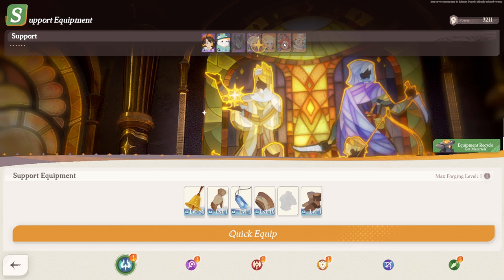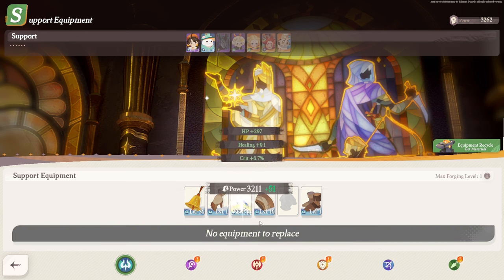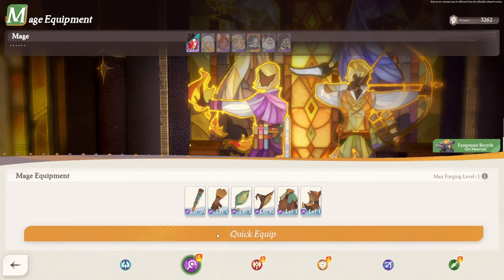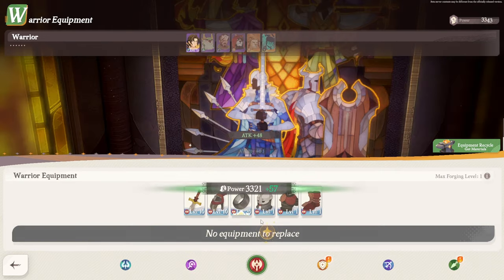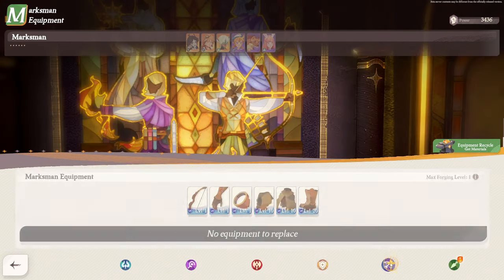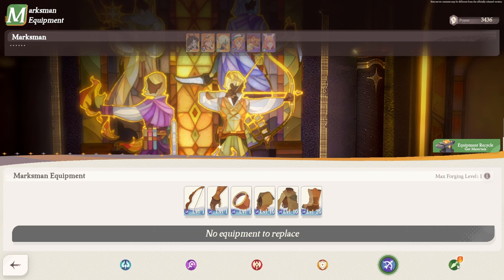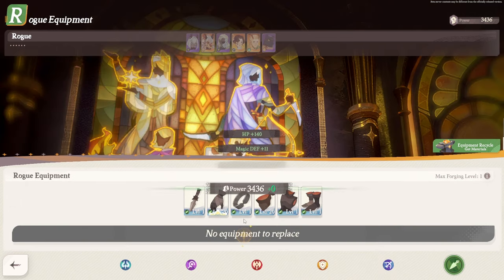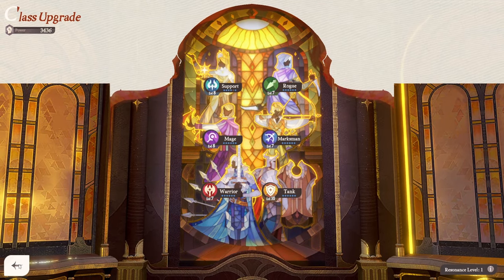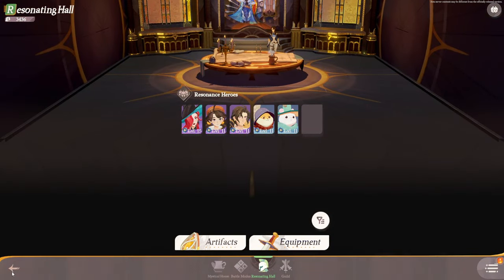Up top we have all the support characters — I have two of them. Just by clicking Quick Equip, it upgrades everything that should be upgraded. It gives you the best-in-slot gear you currently have. On the bottom, you cycle through all of your classes. Here we have a warrior — upgrading his ring. No equipment for rangers right now. We have one for rogue, although I don't own any. Absolutely brilliant — in less than 30 seconds, I'm done re-gearing all of my units to their max potential.